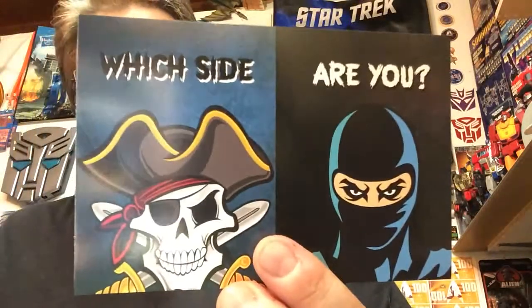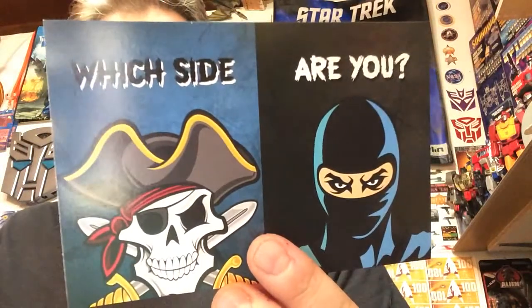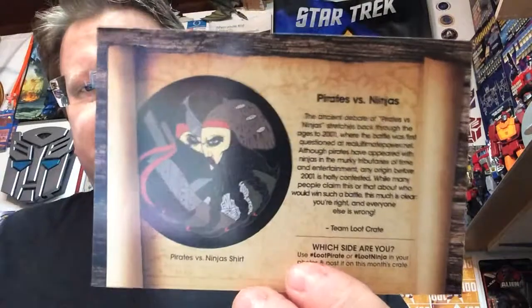These game codes really don't interest me, guys. Loot Crate — Nerd Block's where it's at this month. I won a Bruce Campbell autograph in mine, which is cool. Here's Pirates vs. Ninja — which side are you? The ancient debate of Pirates vs. Ninja, so that's what the shirt's all about.